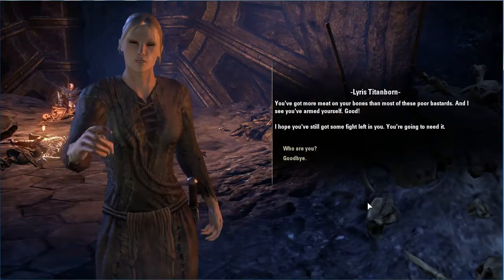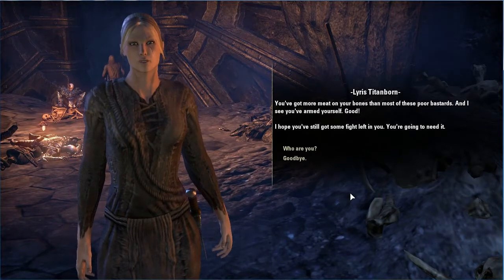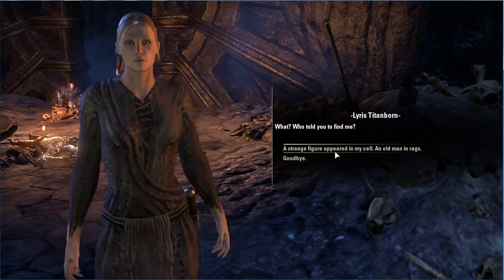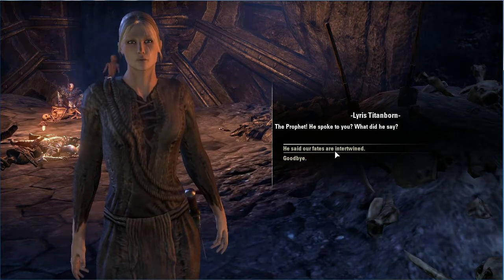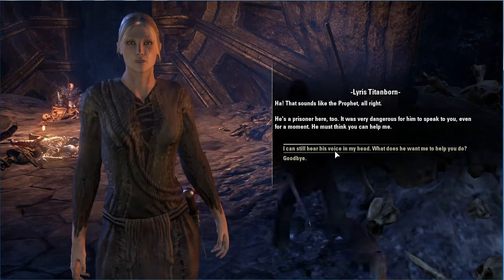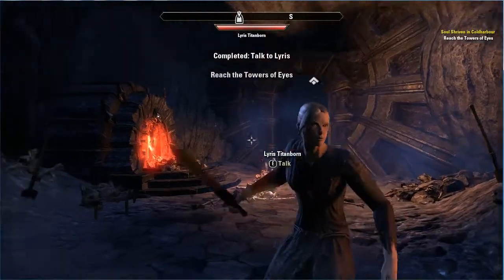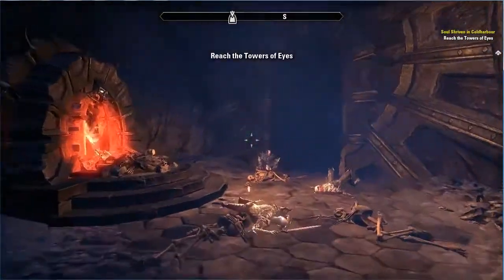'You've got more meat on your bones than most of these poor bastards. And I see you've armed yourself — good.' You should just call me fat! 'You're going to need it. Who are you?' My fellow prisoner, the name's Lyris. 'I was told to find you. Who told you to find me?' A strange figure came to my cell, an old man in rags — a prophet. 'Our fates are intertwined.' That sounds like the prophet. 'He's a prisoner here too — break him out.' We gotta break him out — let's keep going.